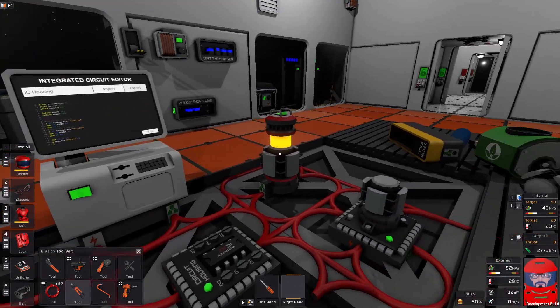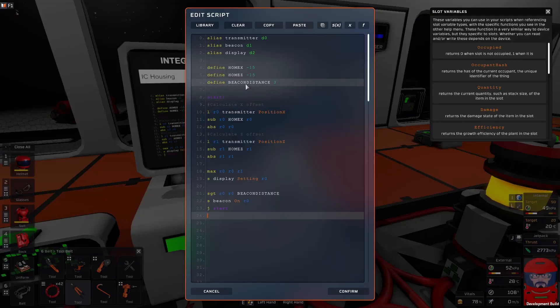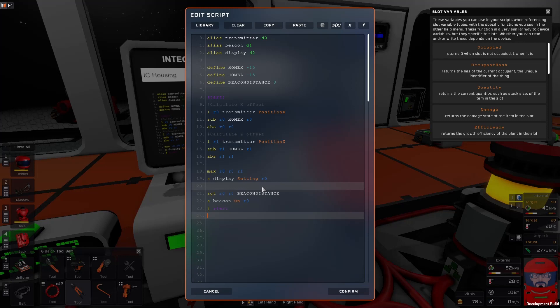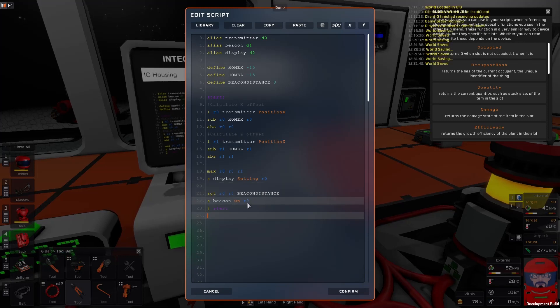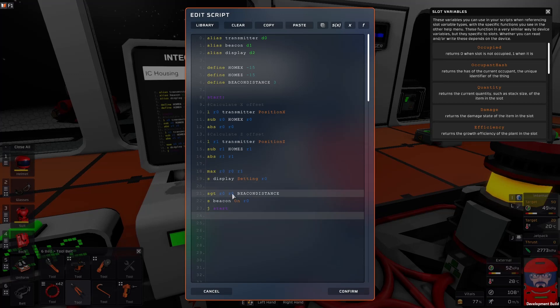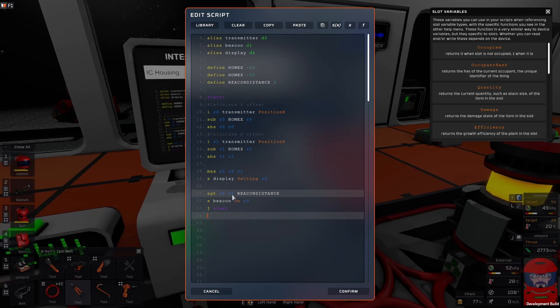We've just now got to get it to switch on the beacon when required. We've defined a new constant — our beacon distance — the distance at which we want it to activate. Just for the purpose of testing, I've set that to three. Of course, when you're using it for real, you'd probably set that to 100 or 50, or if you're having a lot of trouble with storms, maybe 20 or 10. So we want to switch the beacon on by sending it a true value. We want to switch it on when our distance from the base is greater than our beacon distance. So we set: when R0 is greater than beacon distance, save it back into R0. We don't need the distance anymore, so we reuse that variable. Then we set the beacon on value to R0.